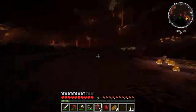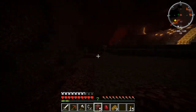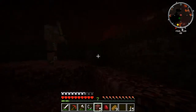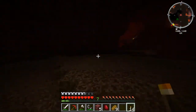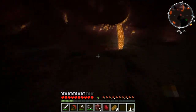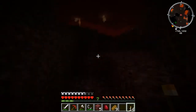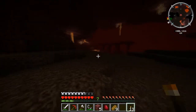I thought I spotted something really interesting then, but I didn't. Get over this soul sand. Just keep putting torches down. There's a magma cube there — die. Pesky little thing. There we go — Nether Fortress! Woo, sweet! Let me run over there.